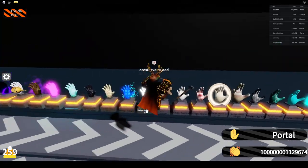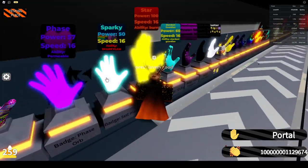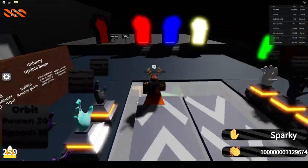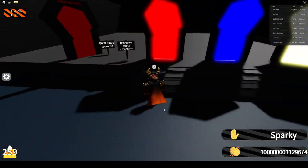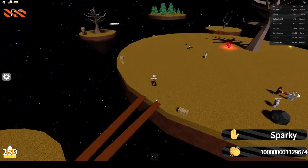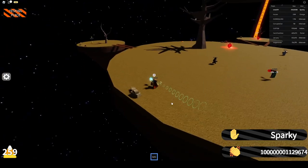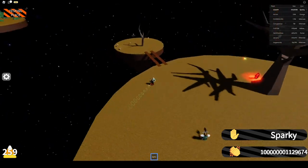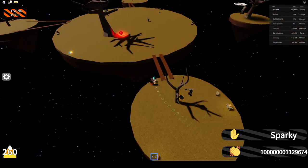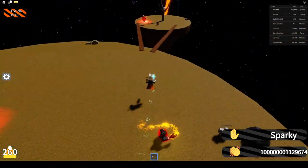Sparky is another one which is actually one of the best in my opinion, but I still recommend portal since it is faster. With sparky you can get on that island right there — for people not aware of what sparky does, over time you just become faster the more you use it. Oh wait, here's a candy corn.